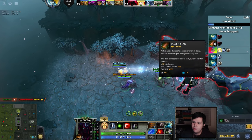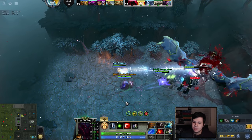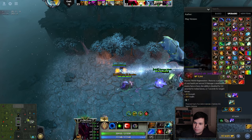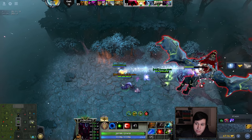Moon Dust and Fallen Star build one of the best items: auto-hex. What that item does is, as soon as somebody steps into range, it hexes them and deals 3,000 damage for really no reason. I don't know why it does so much damage, but it does — and it's great.